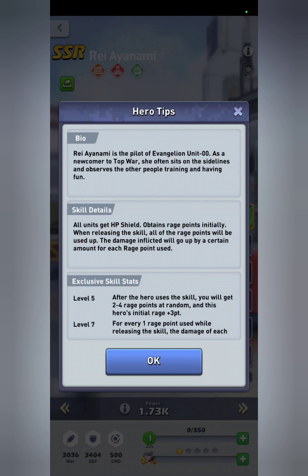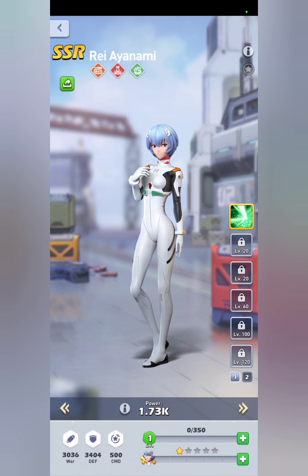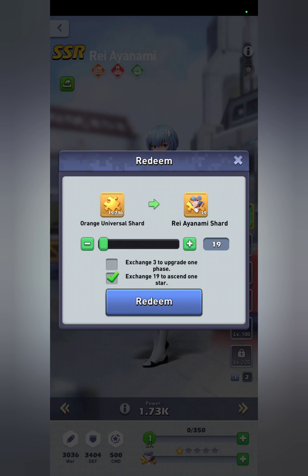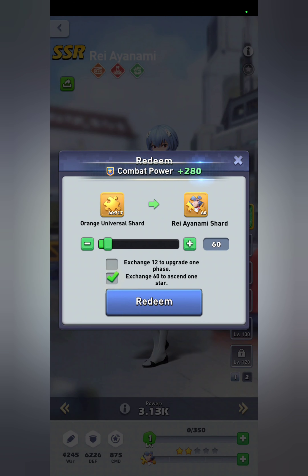Her level three upgrade increases attack by 30%. Level five means when she uses the skill, she gets two to four rage points at random when releasing the skill — similar to where triggering automatically gives rage points to start, so her rage will always be at around three after releasing, meaning she should always trigger within the first two tiles every time. Level seven increases the damage bonus to 10% per rage point used instead of five, which is also huge.